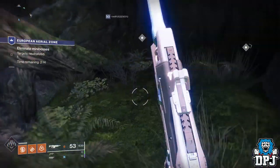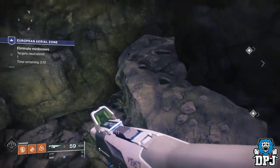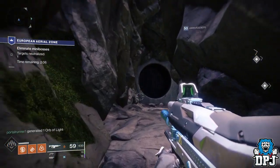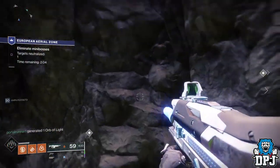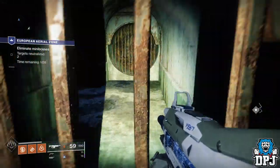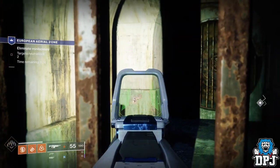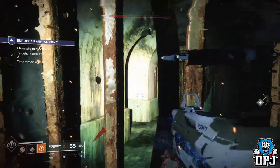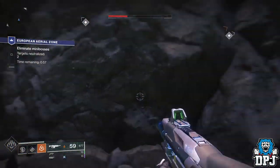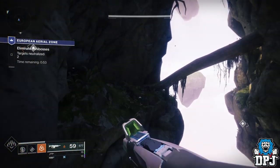To find this spot, simply load into the EAZ and from spawn take the route I take and you will find this area. The EAZ is full of secrets — I found Taken hiding around, triggered Hive to spawn in somehow, and around the sides of the map there are teleporters which teleport you high into the sky so you can land anywhere you like. I'm wondering if triggering something opens this gate, or maybe a hidden teleporter spawns you within this drain area.